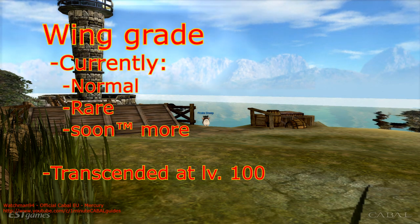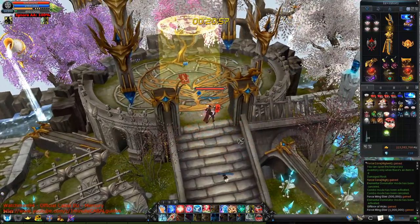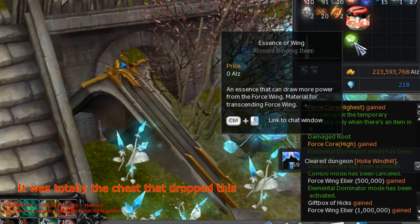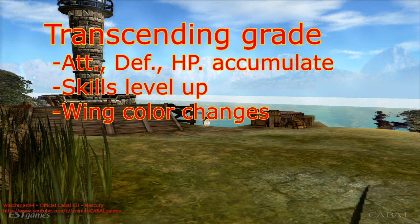There is something called wing grade, starting with normal as you first get your wings. Once they reach level 100 they can be transcended to the next grade. That requires yet another type of material, which is dropped by the last chest of the wing-specific dungeon. Once that is done, the wings turn into rare grade and so on, and each time they start over from level 1. However, the stat bonuses for attack, defense and HP are accumulated, and the wing skills become more effective as well.